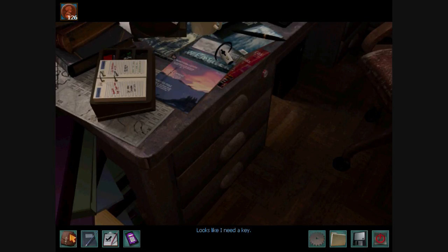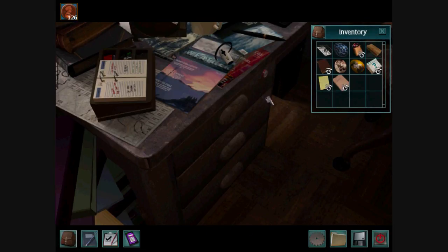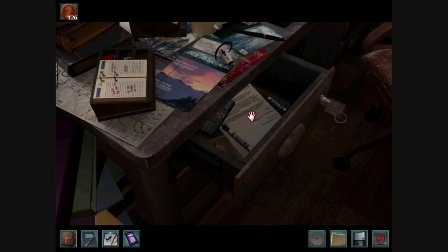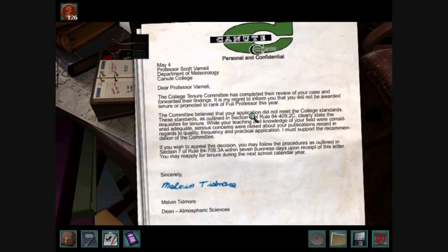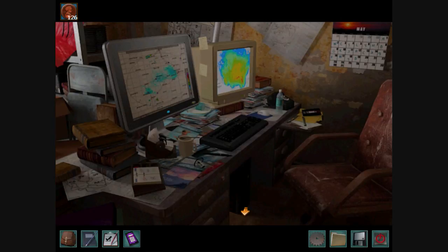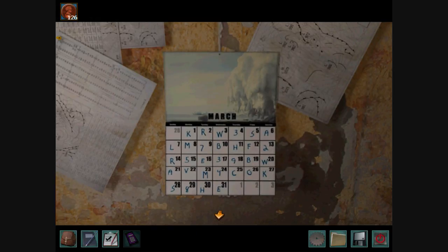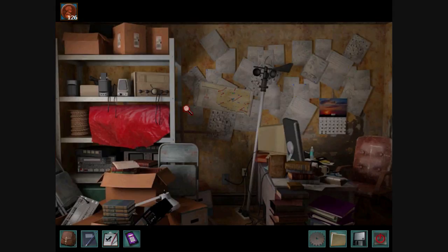Looks like I need a key. I think I have this key — we found a key near the antennas. It's the key to Scott's desk drawer. The tenure committee — oh, he just got denied tenure. Ouch. I guess that means this is his last year working at Knute College. Could this information have driven Scott over the edge and caused him to sabotage his own team? Perhaps, perhaps not — we'll find out later on in this game.